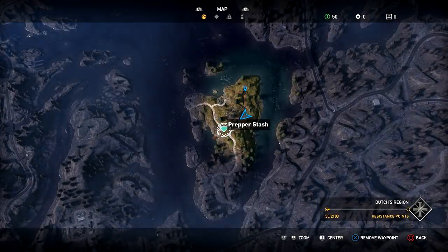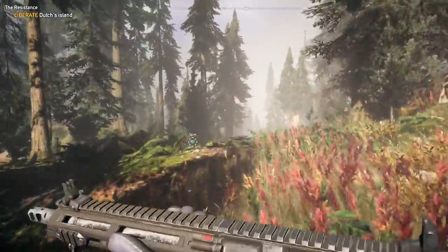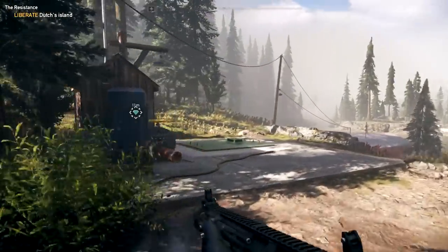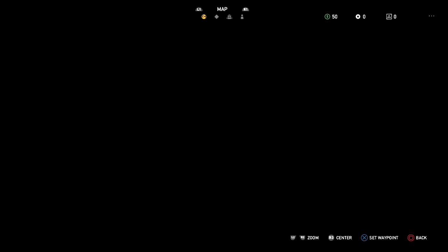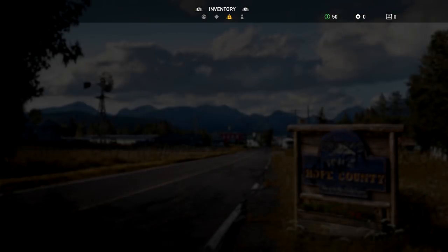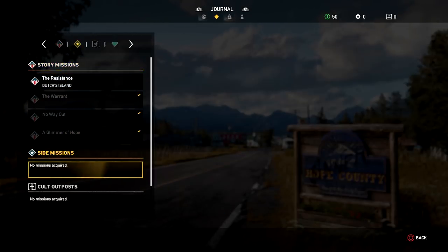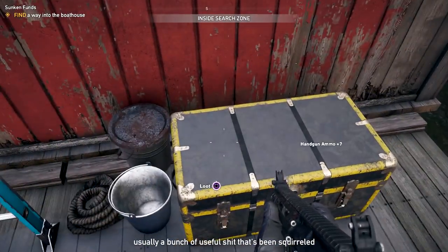That's something we've unlocked — we can go over to the prepper stash now. The note explains: 'Tried to get the underground stash but a pipe burst and flooded everything. Need juice to run the pump to drain the water — the power switch is in the boathouse but it's locked.' We'll head over there. Everything is locked out so you actually have to enter from the water. I think it was the water — yes, because the door is locked. That activates the pump.